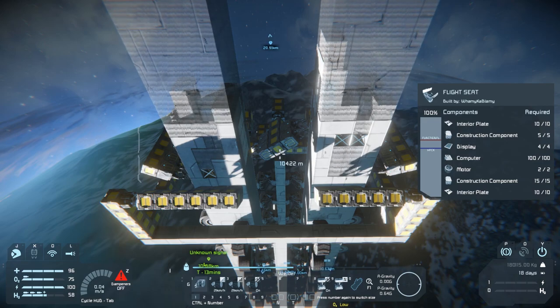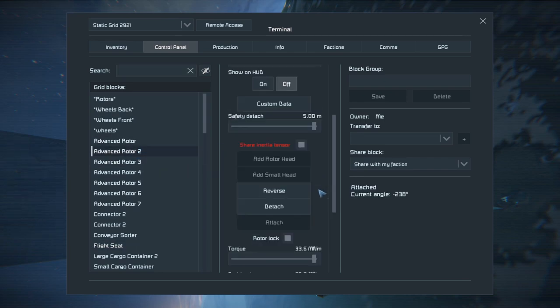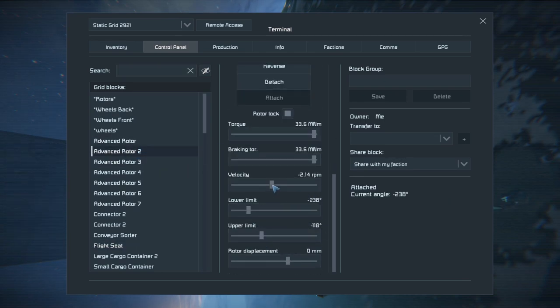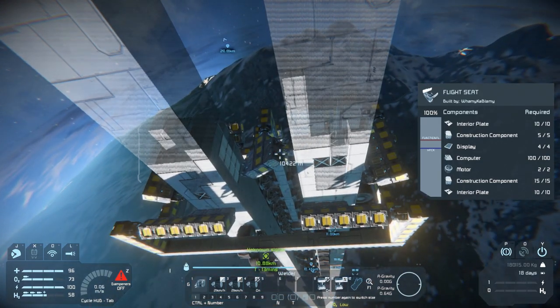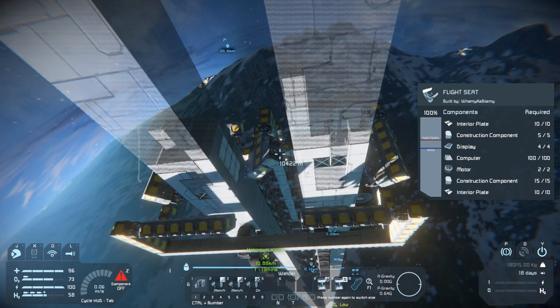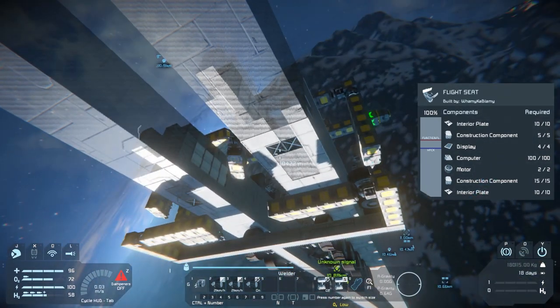Each of these rotors has a lower and upper limit. When I reset this one it's at its lower limit, and another one will be at its upper limit. So depending on the rotor you'll have to adjust that - a universal number doesn't work, you're going to have to play around with it. But if I unlock the rotors and reverse them, they all go to the opposite limit and you end up with a nice safe way to go down.